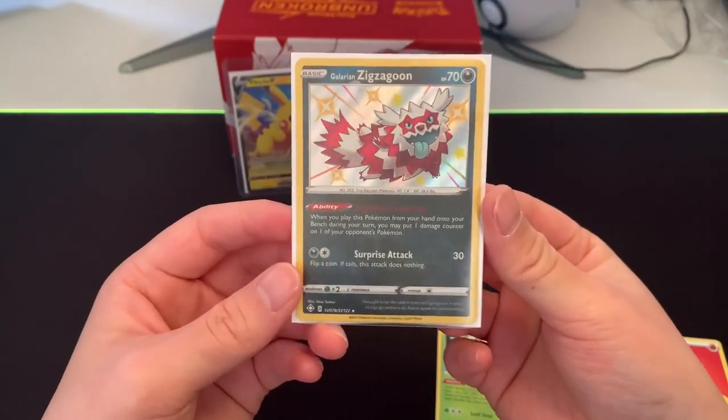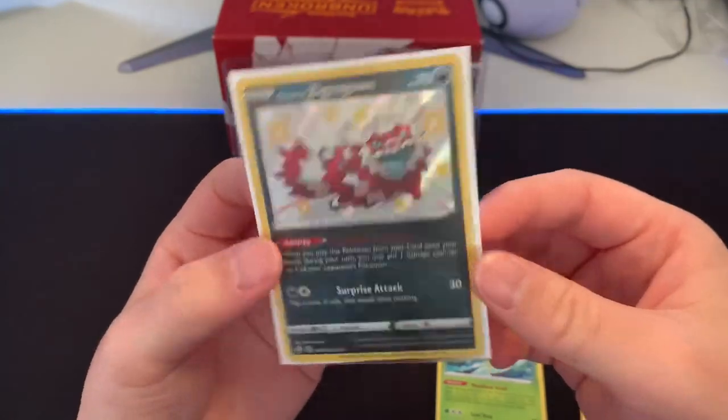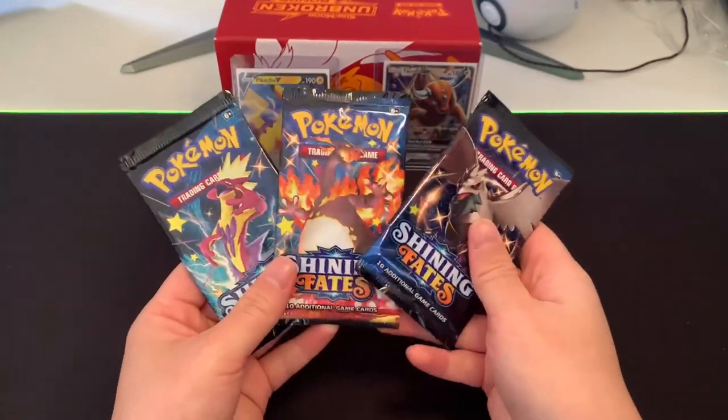That's a great pull to start off the Pikachu box. As you can see, that's 78 out of 122 from the Shiny Vault. That's awesome — I really like the red on the Zigzagoon. Alright, three more packs to go.